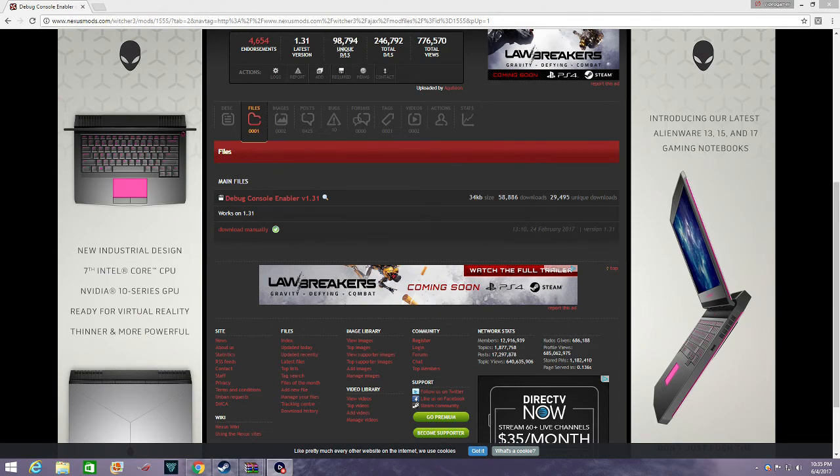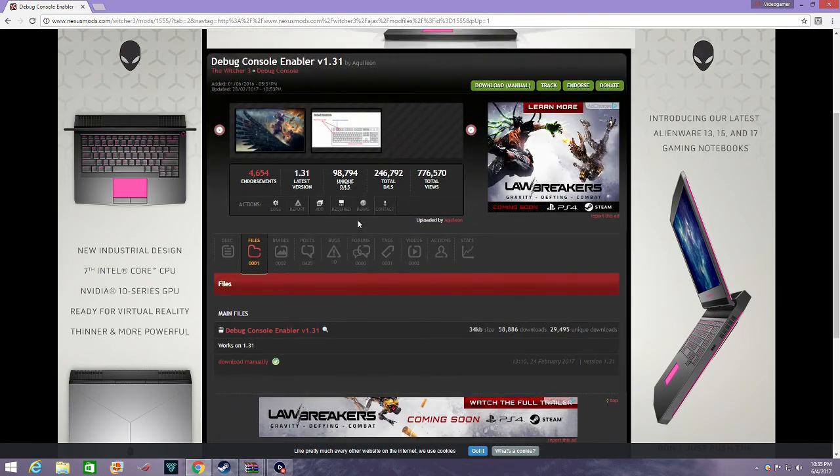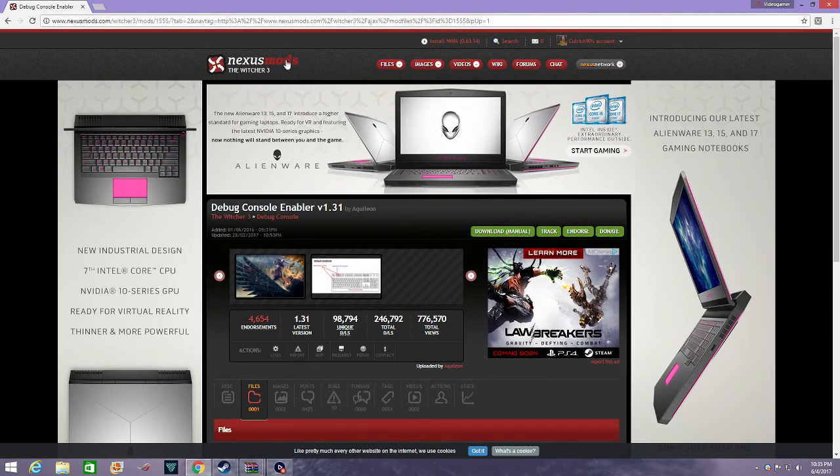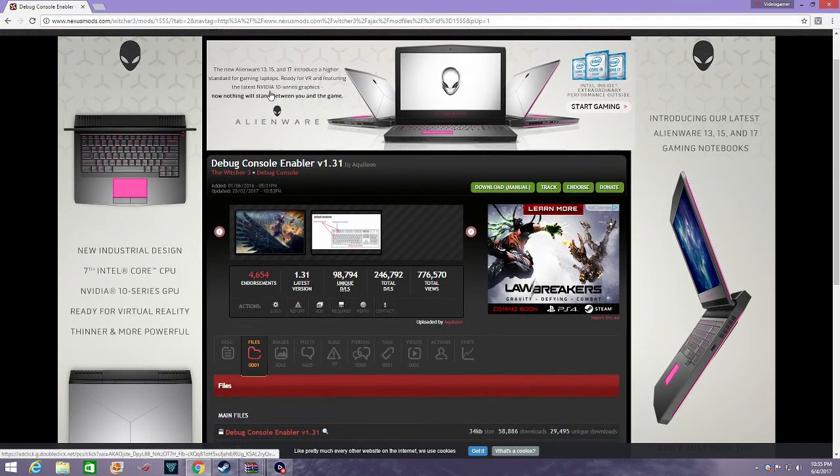What's up everybody, it's me Video Gamer, and today I'm back with another video. Today I'm going to be showing you guys how to install the debug console enabler for The Witcher 3. You're going to want to go to Nexus Mods and download the enabler, but it has to be version 1.31. I'll put the links in the description below for all this stuff.